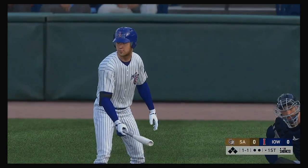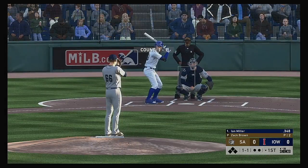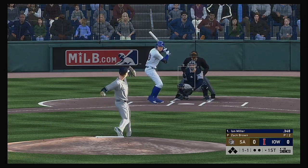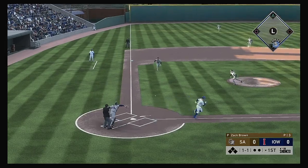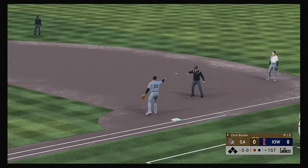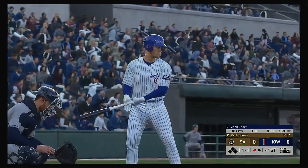Now at the plate, Ian Miller. It'll lead things off here in the bottom half of the first. A 1-1. It's going to be a drag bunt — he gets it down. Bare-handed. Got him. And what a vital play there, preventing the leadoff man from getting aboard.